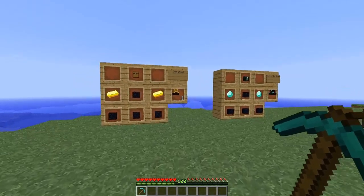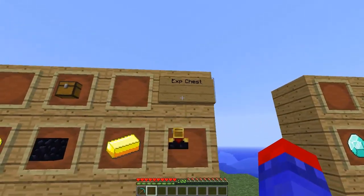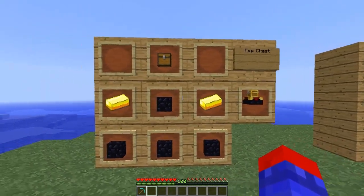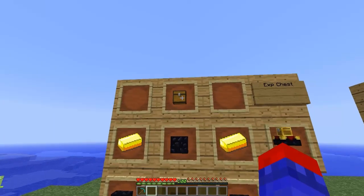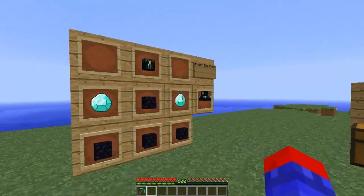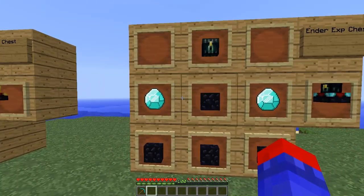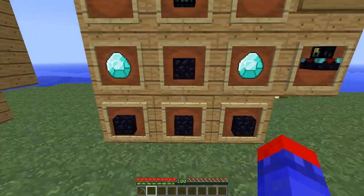First let me show you the recipes and then I'll show you exactly what this mod does and how it works. The first item is the EXP Chest, and they're all pretty expensive — it just takes some obsidian, gold, and a chest, arranged in almost the same format as an enchantment table except for the sides. Next we have the Ender EXP Chest, and this one is very expensive, taking two diamonds, an ender chest, and of course obsidian.